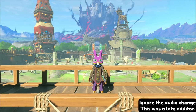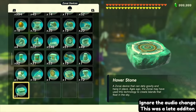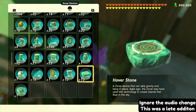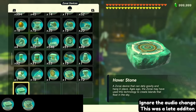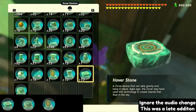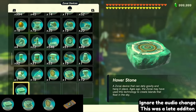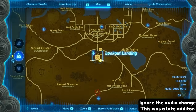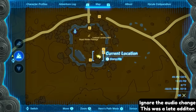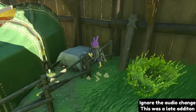Our next glitch is called Zonai Inventory Shift Duplication, or ZISD for short. This glitch allows you to duplicate up to 10 of a Zonai device when you have less than 10 of it already. To do this, you'll need the device you want to dupe, any other device with a quantity of 10 or more, and a third device with a quantity of only one. You'll also need the ability to view memories from the Purah Pad. For location, you'll need any ledge that Link needs to step up onto that's also in a spot where you can be facing directly into a wall.